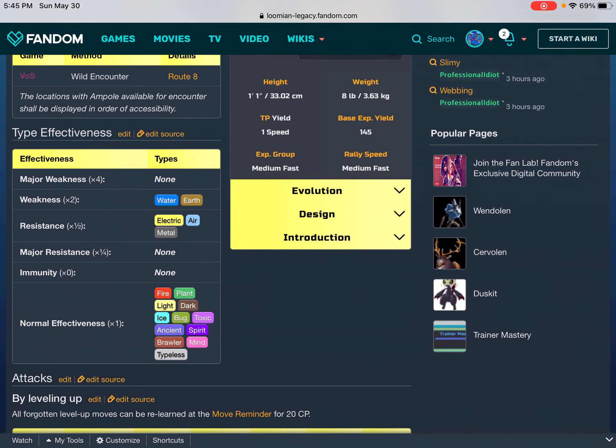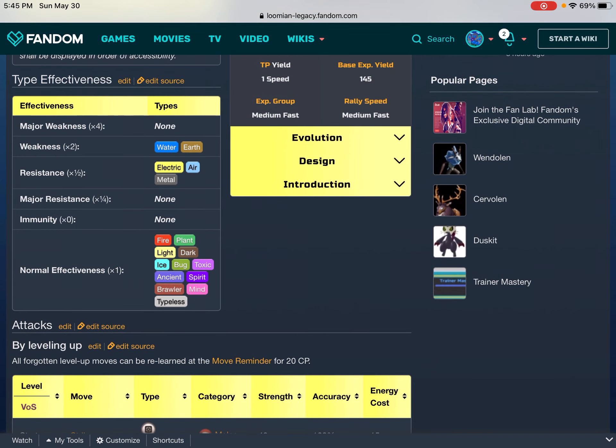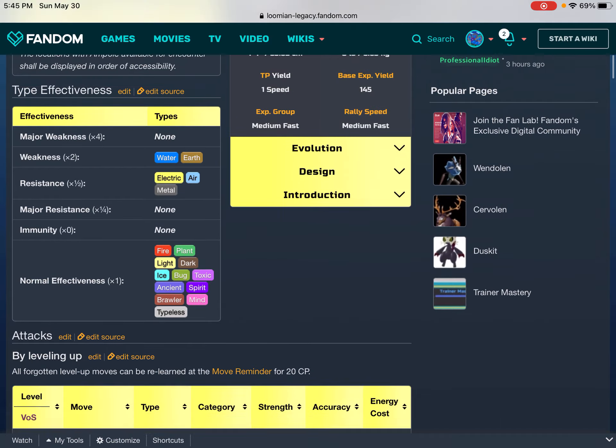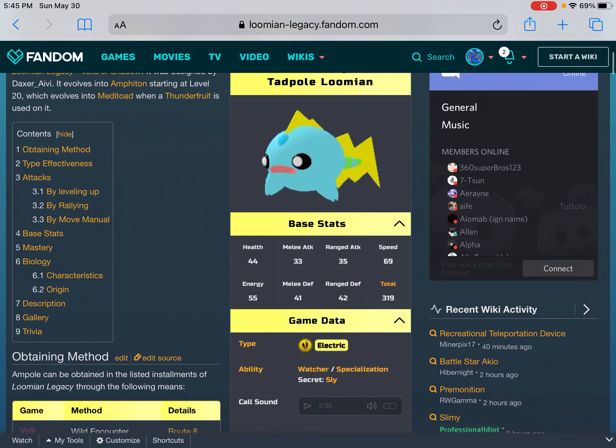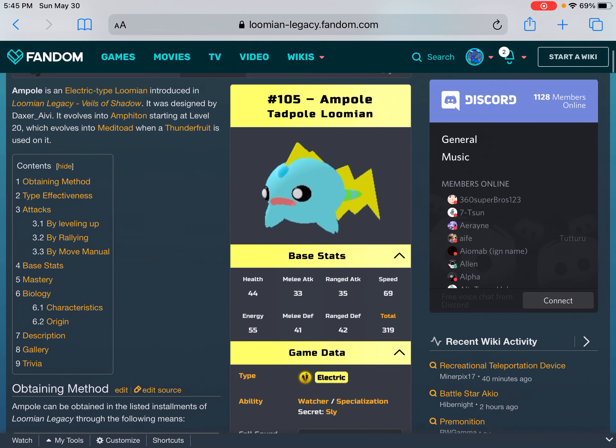Type effectiveness: Major weakness (×4): none. Weakness (×2): Water, Earth. Resistance (×¼): none. Immunity: none. Normal effectiveness (×1): Fire, Plant, Light, Dart, Ice, Bug, Toxic, Ancient, Spirit, Brawler, Mind, Typeless. Well, this thing has fewer weaknesses than its evolution.